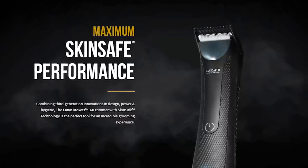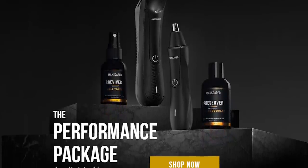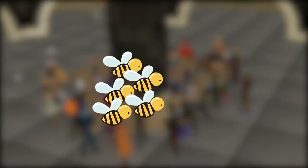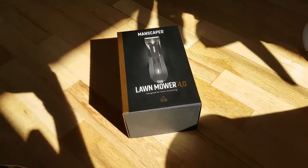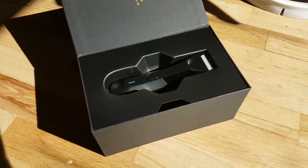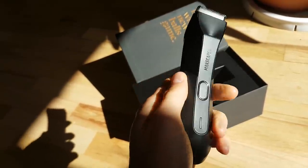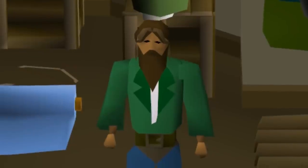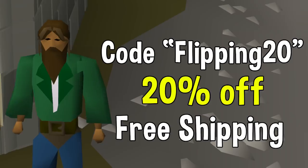Manscaped is the premier trimmer for your balls — they offer a wide variety of tools for the more sensitive areas. It's honestly kind of funny how intimidating trimming your balls can be. If I were to rank my top fears in life: number one would be dying in a plane crash, number two getting attacked by bees, number three falling off a ski lift, and number four trimming my balls. Manscaped hooked me up with their new Lawn Mower 4.0, which is their brand new cordless and waterproof trimmer — I find it works incredibly well and being able to use it in the shower is truly amazing. You can use my link in the description or the code FLIPPING20 to get 20% off and free international shipping. Thank you again to Manscaped for sponsoring today's video.